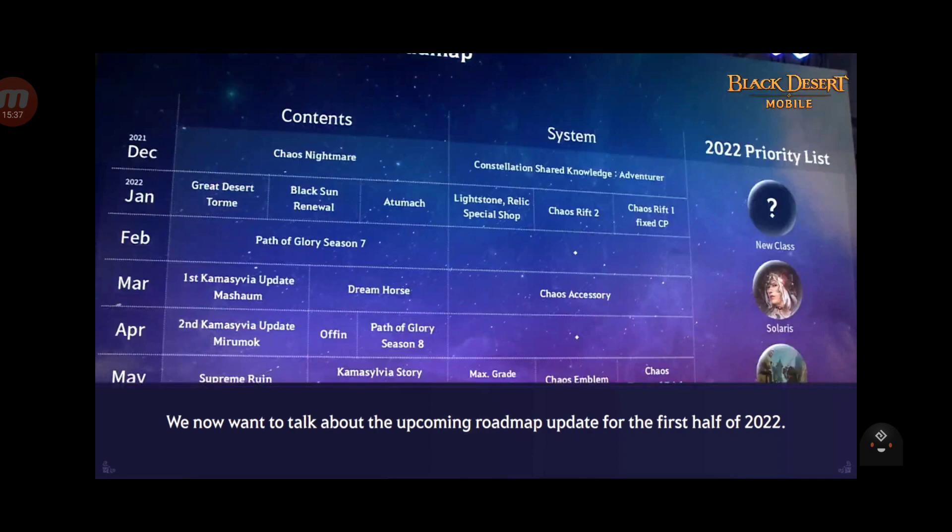In February, we get new season 4 and Path of Glory season 7. Then in March, we get the first part of the Kamiya Silva map - so Kamiya Silva map will start from March. We also get the Mason class, Dream Horse which is a new tier that looks really cool, and Chaos Accessories. So we had Chaos Gear, and now in March, Chaos Accessories.